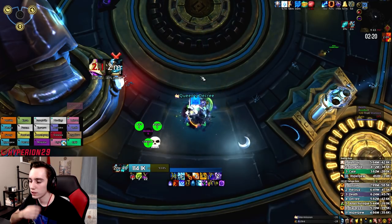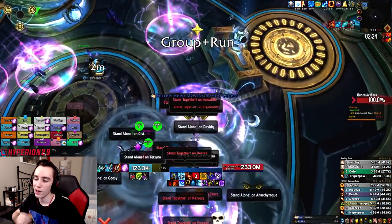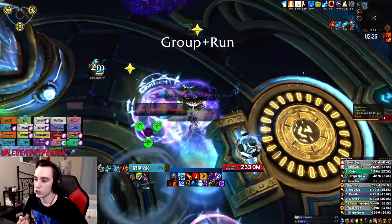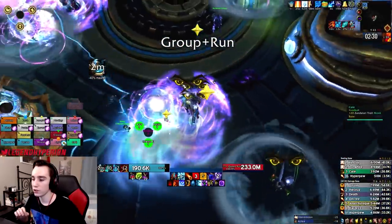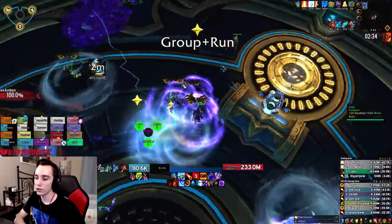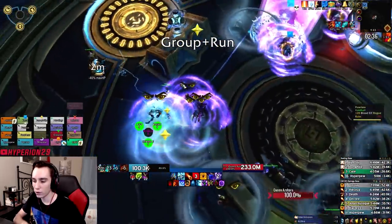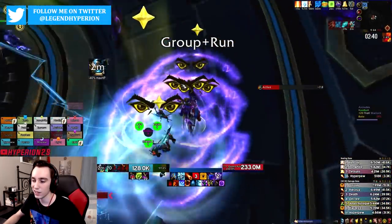The debuffs come out and everyone splits up. If you get the group-plus-run assignment, you run around the little circle. If you keybind keyboard turning to your arrow keys, you can just hold forward and hold the turn key — that makes a perfect circle and you essentially never accumulate stacks.